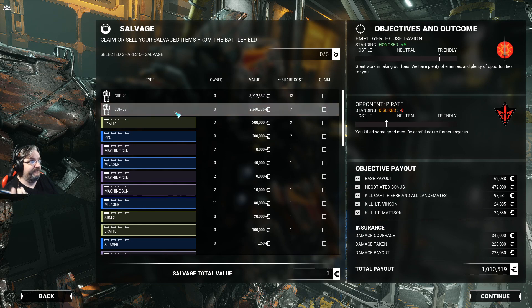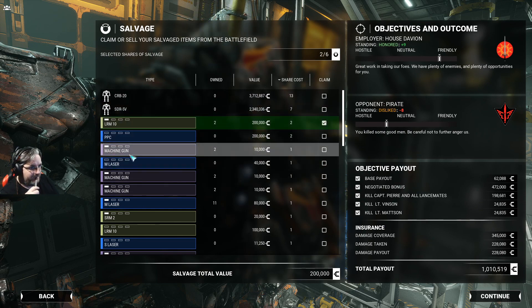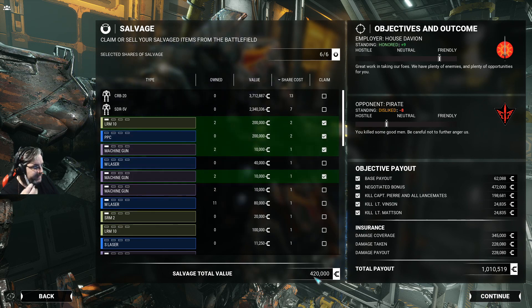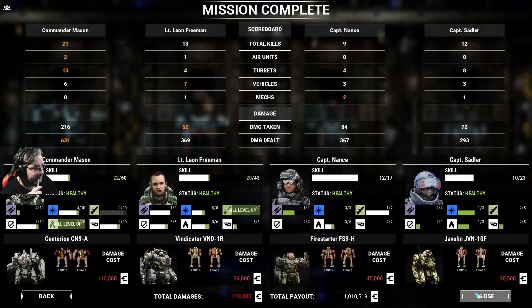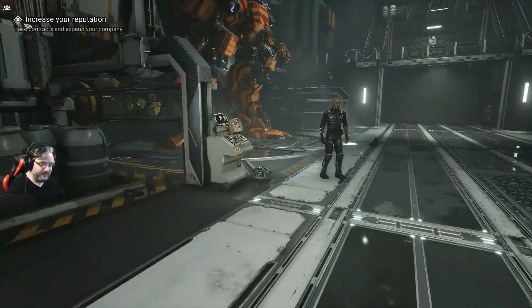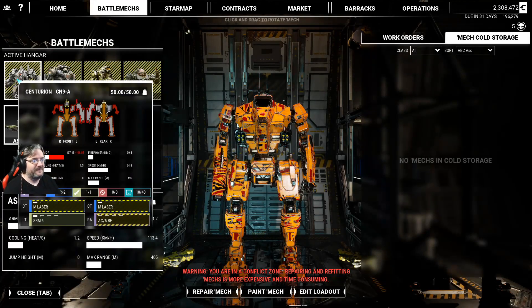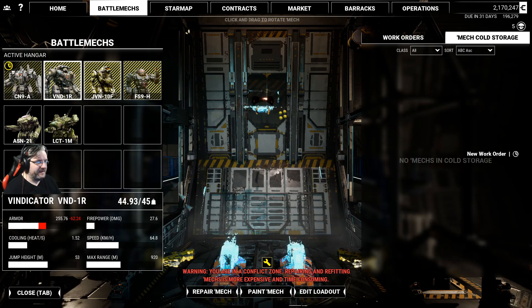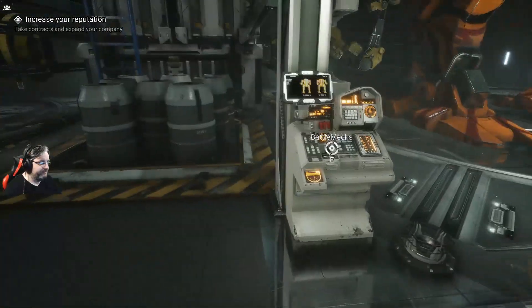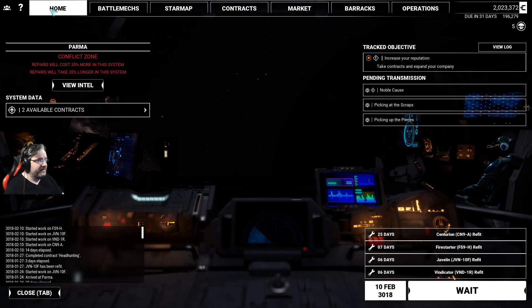I'm one salvage share short - that's really painful. Picking up replacements and a PPC. Repairing the mech - she took an absolute beating. The Centurion will take 25 days to bring back to full, then 18 days. I don't want to go into missions without it; I need another heavy hitter like the Centurion.